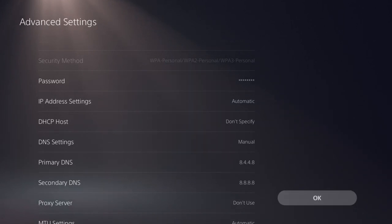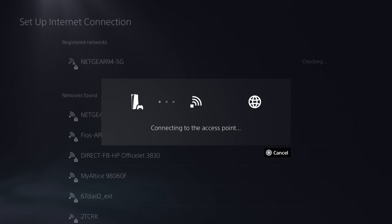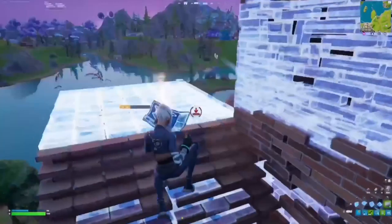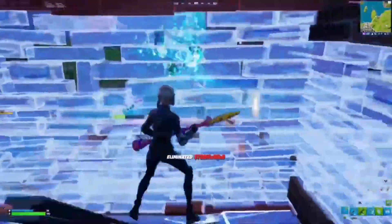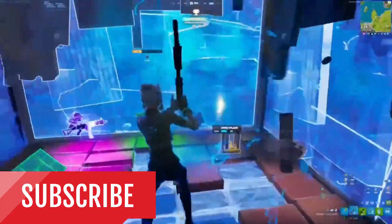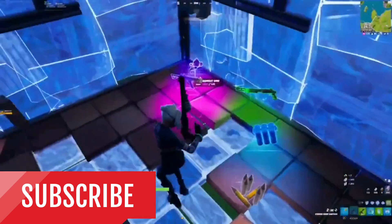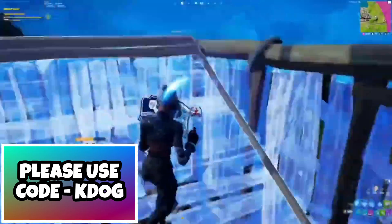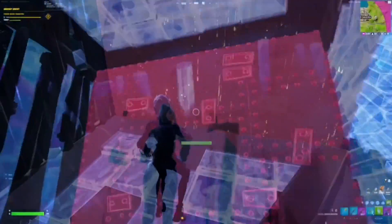That is pretty much it though. After that, all you have to do is push done. I've been using these settings for almost a year now and right away I could tell a big difference in my internet from pretty much everything. If it doesn't work and you guys need a different method, I'll drop another video with some more DNS settings if you need them in the future — just comment it down below. If you guys enjoyed the video, please subscribe to the channel if you guys are new. We're trying to hit 30,000 subs at the end of the year. If you guys want to support me even more, you can use code KDOG in the item shop. Hope you guys enjoyed the video. I'll catch you guys next time. Peace out.